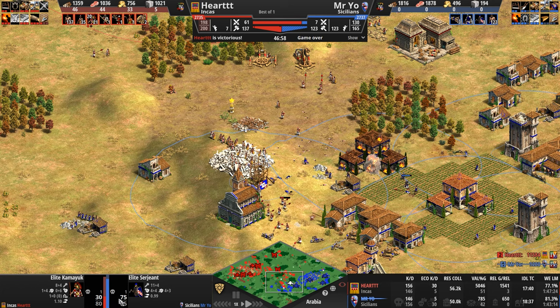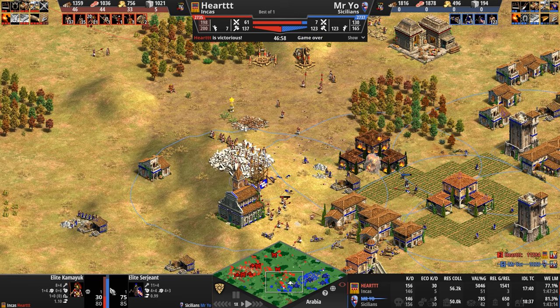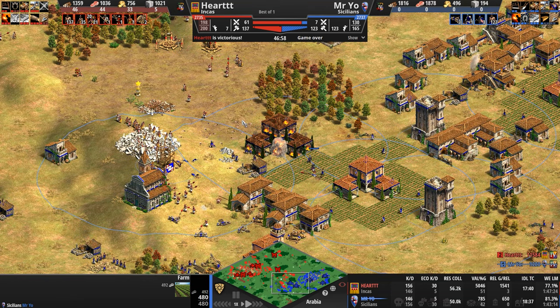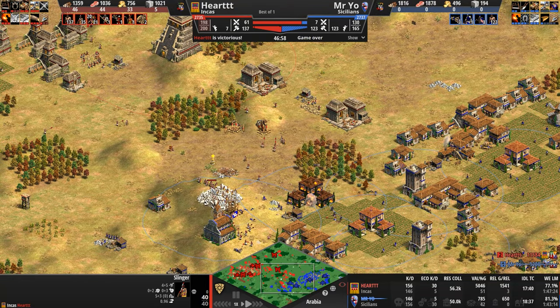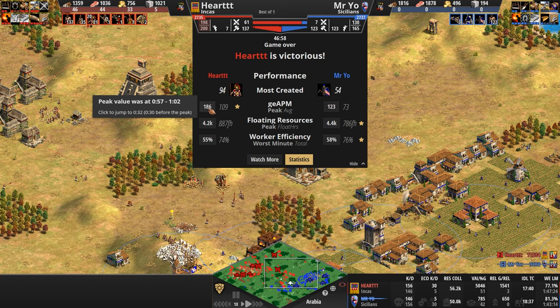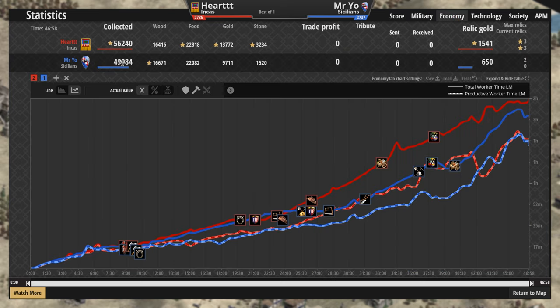The Sergeant has more HP and better armor, clearly the statistically superior unit, but not dramatically so — especially since Camayuks can stack like Step Lancers, so two attacking one Sergeant equals one dead Sergeant. The kill counts were close: Inca killed 156 total to 146, but Heart killed 30 villagers versus only 5 for Mr. Yo. Mr. Yo actually killed 141 military units to Heart's 126 — 15 more military kills, but the villager gap and economic collapse made the difference.